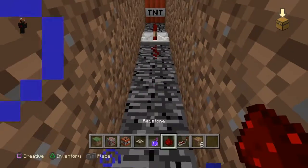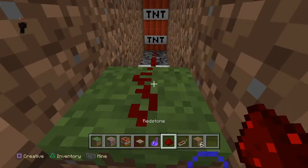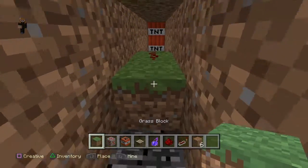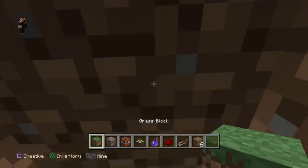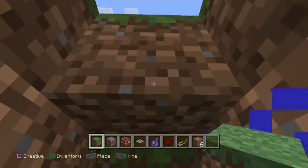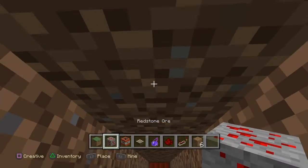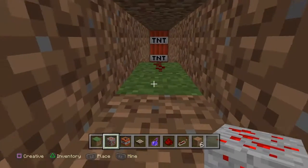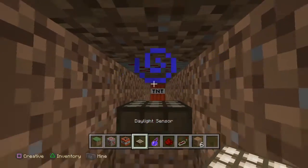Of course, usually you'd be using lanterns. Put that there, daylight sensor, daylight sensor. Oh, I messed up. Just remember, you always have to know how to defuse your bombs. If you need to defuse your bomb, take a daylight sensor and then take out the redstone to defuse your bomb.